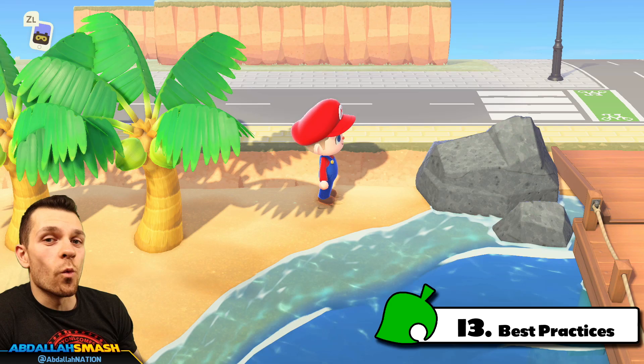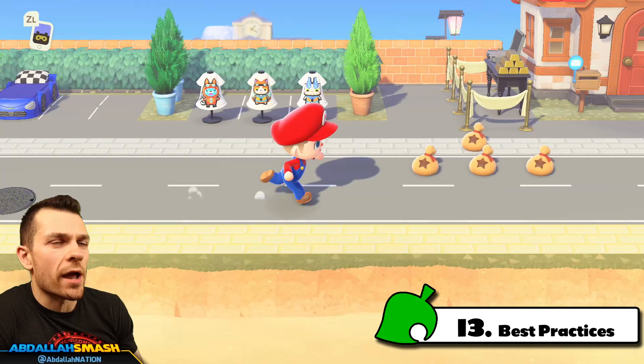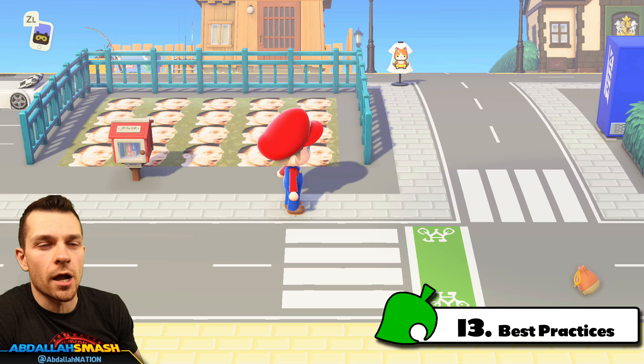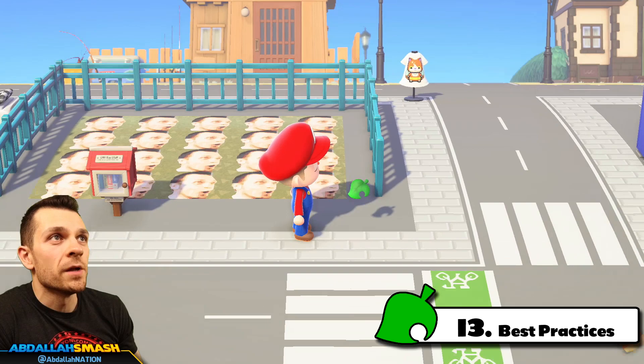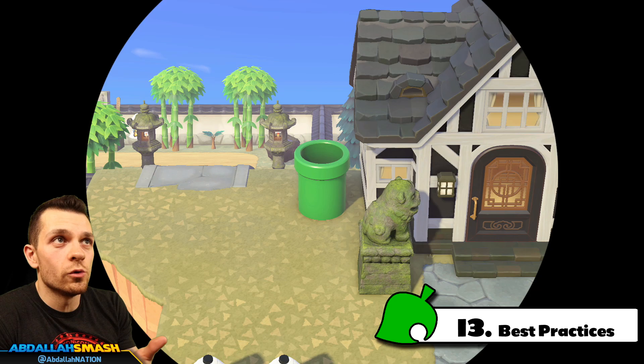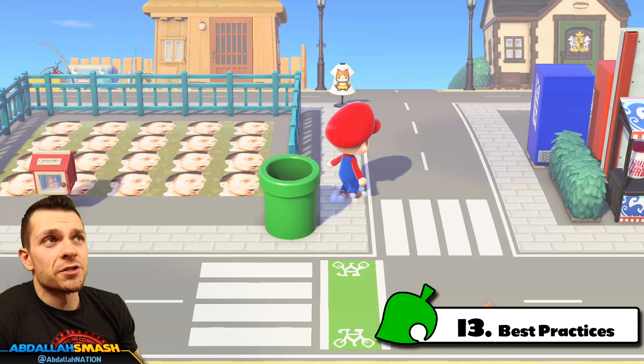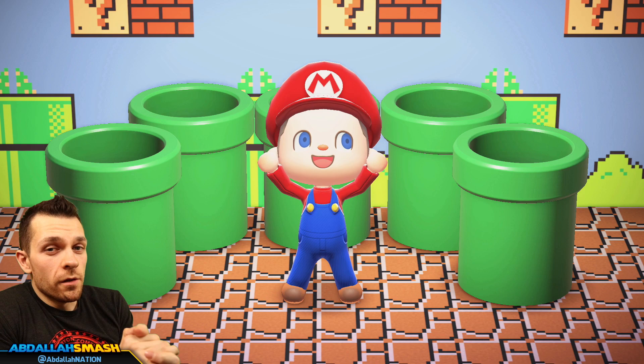My second recommendation: if you're not playing online or opening gates, keep a warp pipe in your pocket while going around your island. If you're working on a building project and your pockets are full, just place the pipe from your inventory wherever you are, jump inside, and instantly warp home to drop off items or refill building supplies — then continue your terraforming or building. It's a great way to use it on the go.